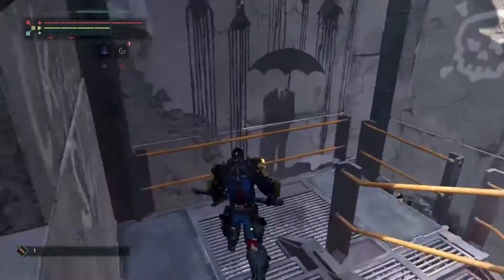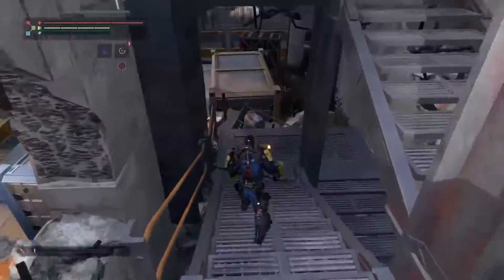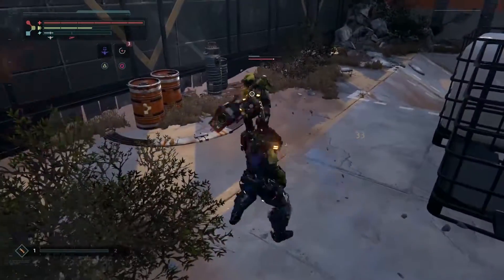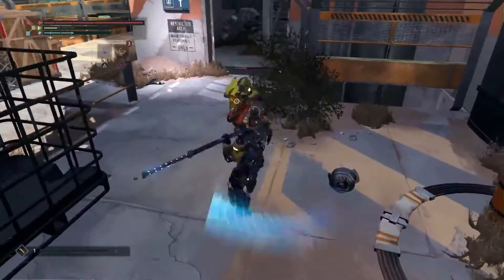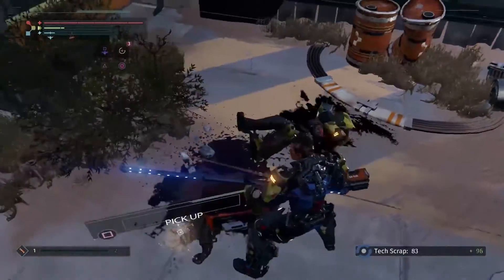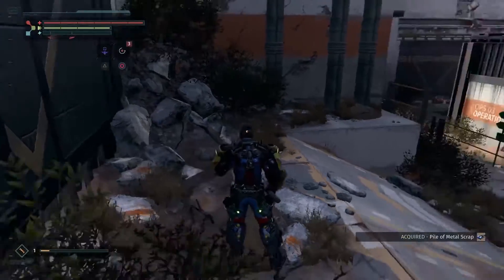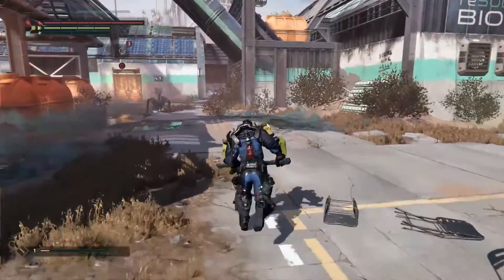Combat in The Surge doesn't use light and heavy attacks, but rather horizontal and vertical attacks, because we can target specific body parts of our enemies. Torsten is targeting an unarmored body part — that does more damage and is more likely to stagger the opponent. When you hit an armored part, it doesn't stagger as much. When you build up enough combat energy, you can perform a finishing sequence which chops off the limb, letting you take their armor and learn the schematics so you can craft that armor for yourself back at an op station.